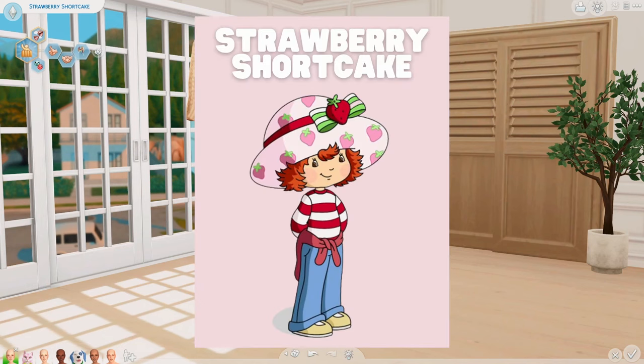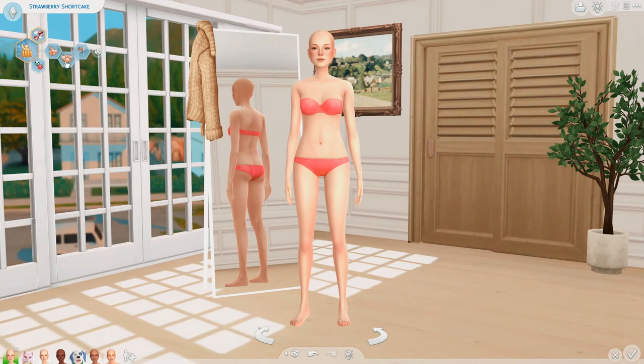This is what she looks like. Strawberry Shortcake is an open-minded girl. She's friendly, fun, and kind, and she really likes to help out. So I gave her the good, the outgoing, and the cheerful trait, as well as this aspiration.